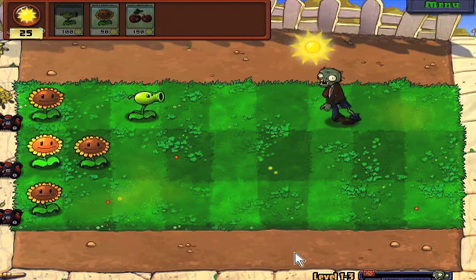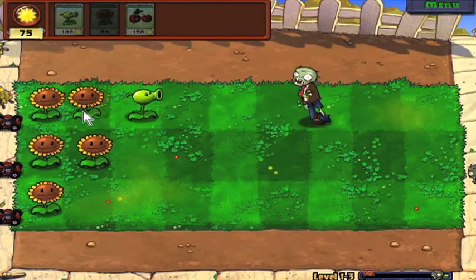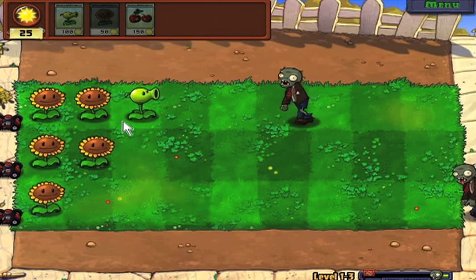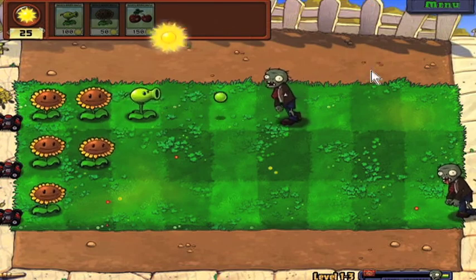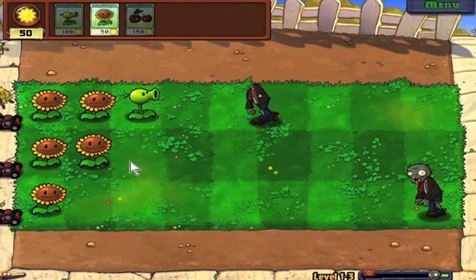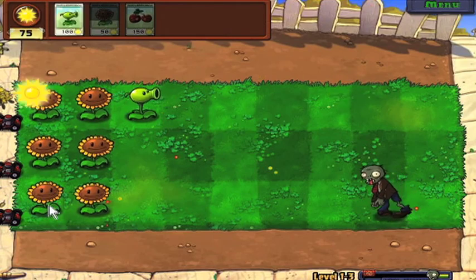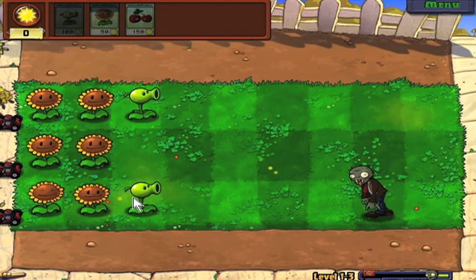Theodore is trying to attack and we are defending, because you know what, Theodore? We're not gonna let you in the house. I think the people in the house just bought a puppy, and you can't eat the puppy. Because we all know puppy brains are like the delicacy of zombies — because they're cute, you get to eat a cute brain.